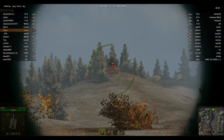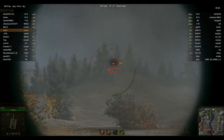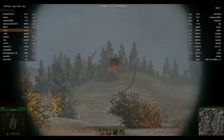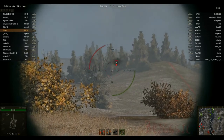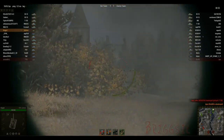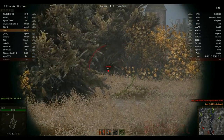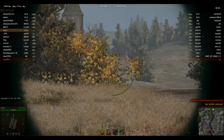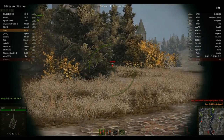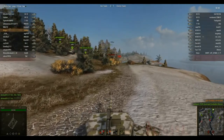I see the StuG here, I get a good first shot off on him but don't track him unfortunately, and he heads down the hill. Now this is probably one of the best shots I've ever done in my entire life — I lead him and get incredibly lucky. I couldn't see him, so I had to lead him as best I could and judged him to be at the bottom of the hill, and he was at the bottom of the hill.